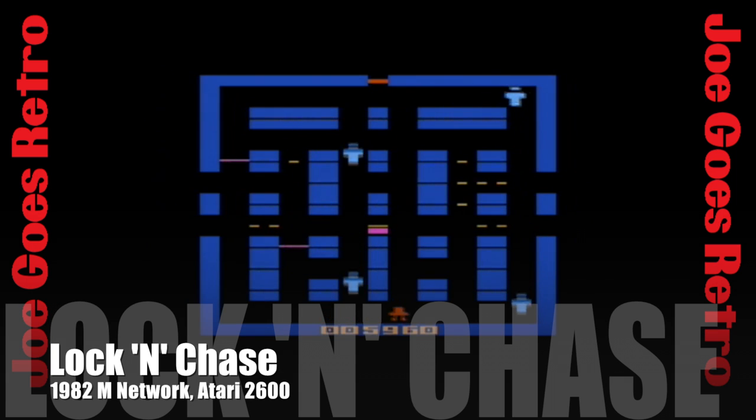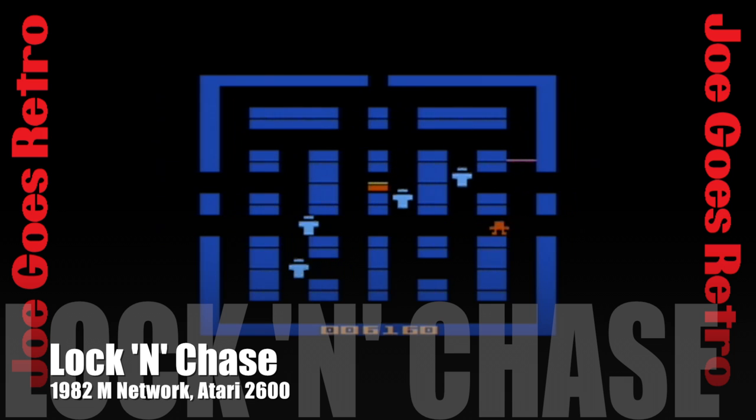Number 3 is Lock and Chase. Released in the arcades by Taito and Data East in 1981, Lock and Chase was brought to the Atari 2600 and the Intellivision by Mattel Electronics, the 2600 version of course being under the M-Network banner. This is a game of cops and robbers that has traps and an exit for your escape. It's more of a curiosity than anything else now, but it was one of the very first Pac-Man knockoffs you'll find.